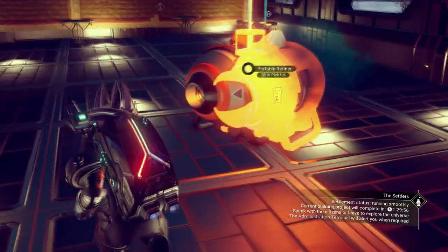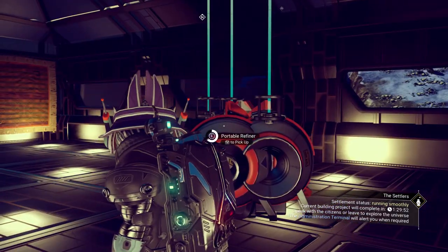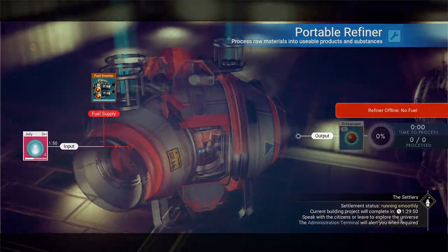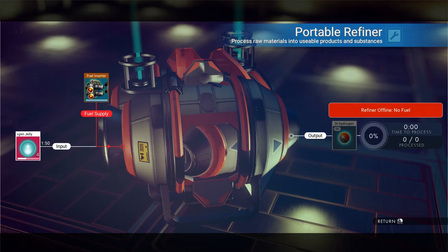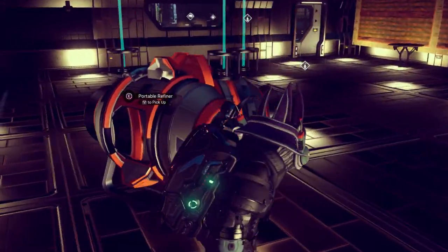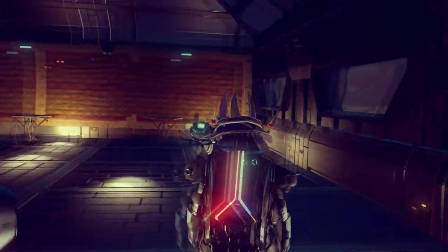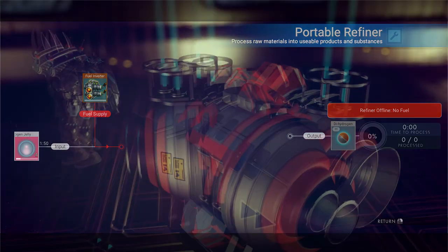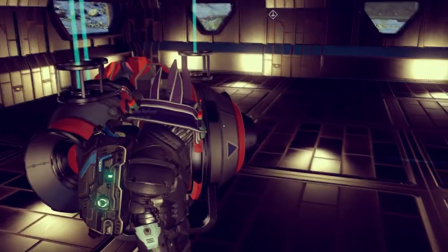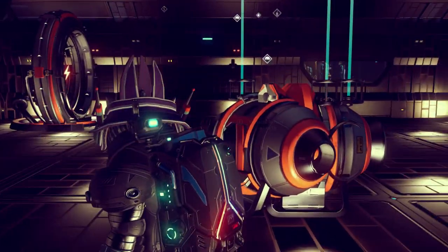Now what we need to do is open up those two portable refiners individually that we've just placed down. What will happen is it will clone the dihydrogen jelly from the original portable refiner. It's essentially cloning the original dihyde. Fantastic. The next thing you need to do is just double check one last time that they've all got the dihyde in there.